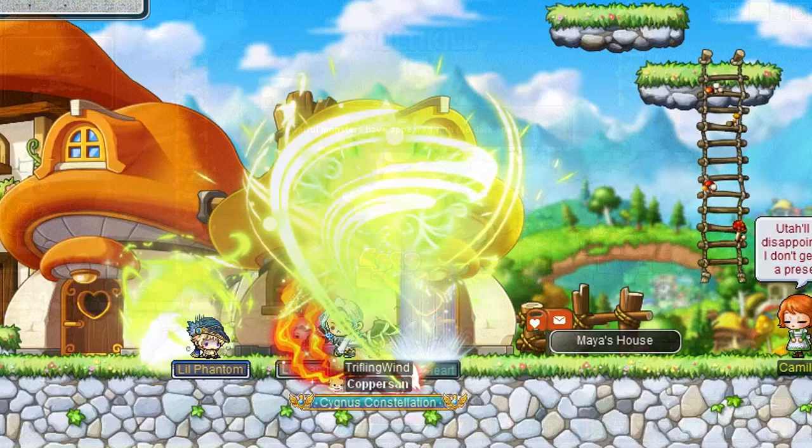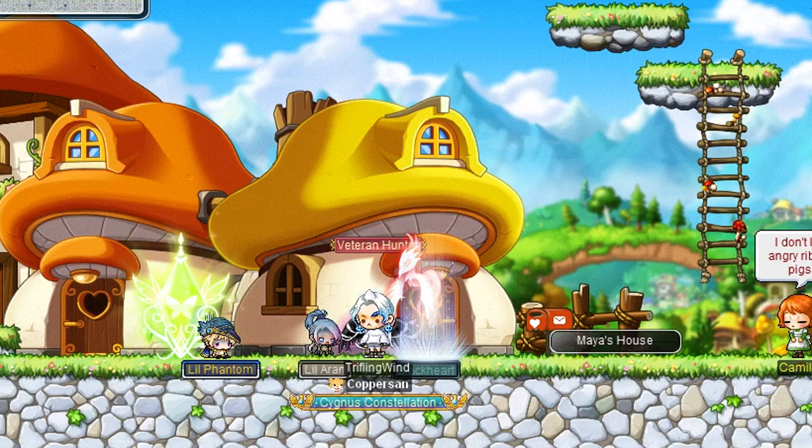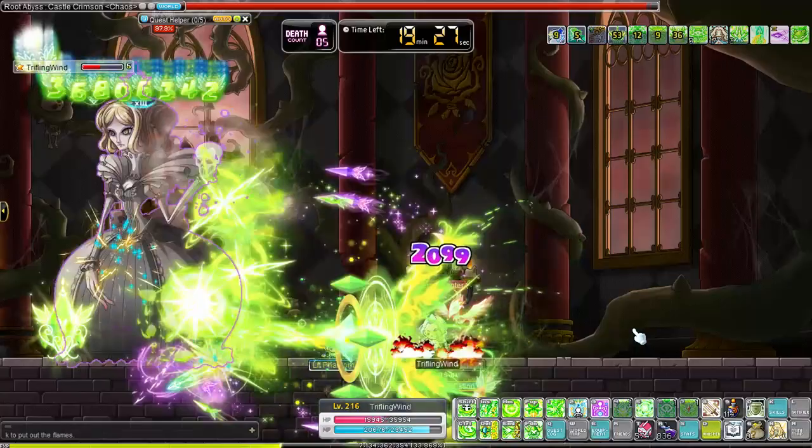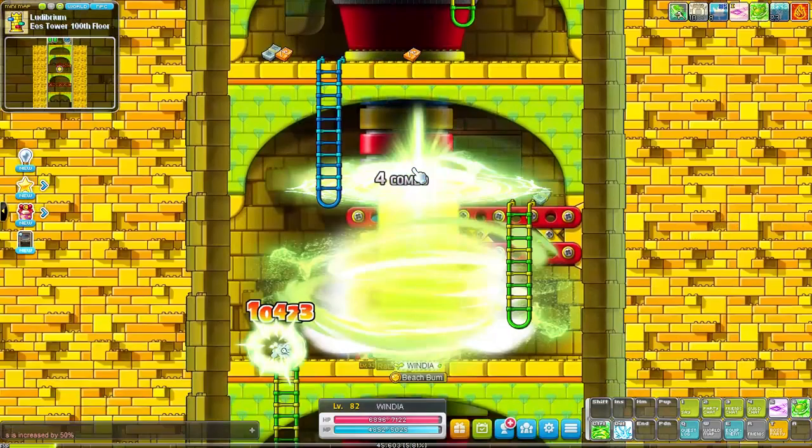You also get a boost to your Trifling Wind arrows in this job advancement, and you will learn the most amazing skill ever — Emerald Flower. This is such a good skill. It works a bit like the older Puppet skill that archers had: monsters and boss monsters will start attacking the crystal instead of you. I think Marksman still has a similar skill, allowing you to free fire. It's an amazing skill and thanks to it, this class is such a chill bossing mule later on.